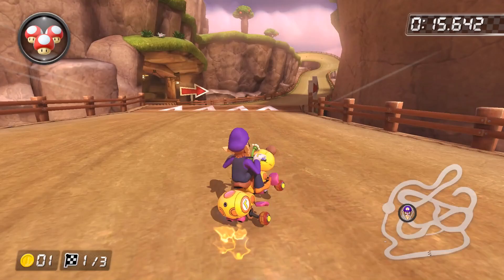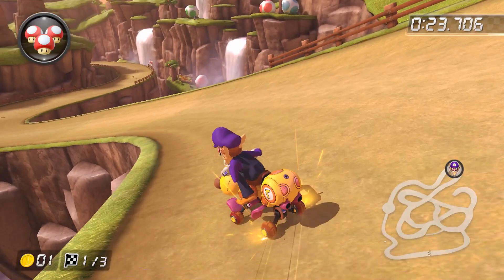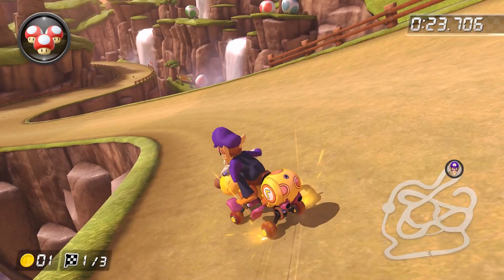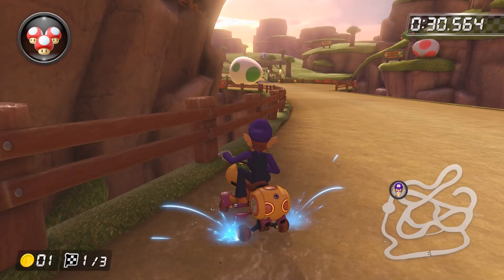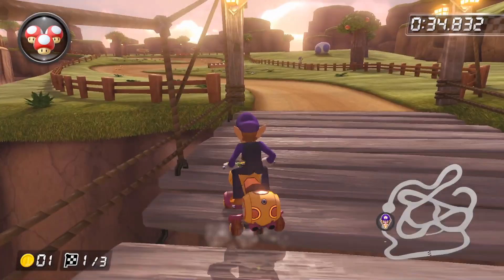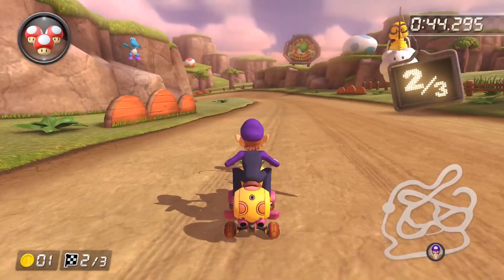Soft drift a tiny bit, then hold wide until you charge up a mini turbo, and perform a mini turbo trick off the ramp. Do a left slide as you land to realign easily. Before tackling the next turn, begin a left drift and hold wide, and as you're inclined to stay tight, fully soft drift and release an ultra mini turbo as soon as you get it into a right hop. Perform a right drift and get a quick mini turbo, then release it into a left drift on the following big turn. Charge up a super mini turbo, release it into a right hop into a right slide into a left drift. Get a mini turbo and release it into a right slide. After that, get two easy mini turbos around the next two turns, charge up a super mini turbo on the final turn, and release it on the final straight.